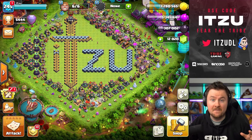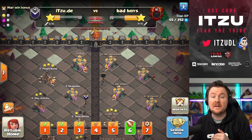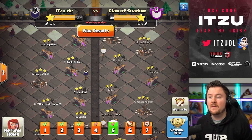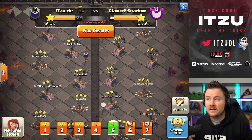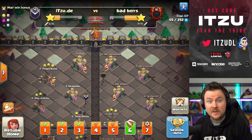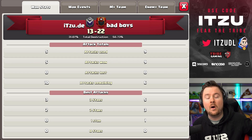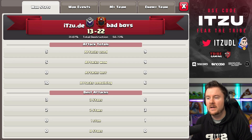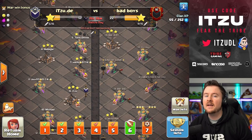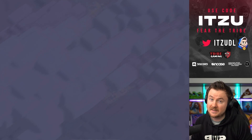Hey Clashers and welcome back to another video — it's Clan War League time! We're jumping into the sixth day of the Clan War League, facing off again against Bad Boys. The last couple of days we unfortunately lost to two better teams, but today we have the chance of revenge. Yesterday QSFN beat us, but today we want to try to get our next victory. So far it's looking really good for us, so let's jump into the first attack — I'm super excited because I've prepared some really cool plans.